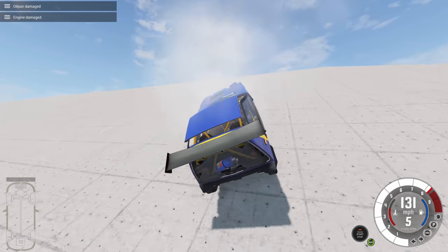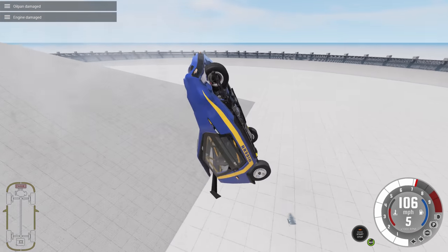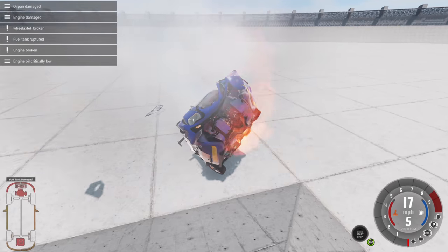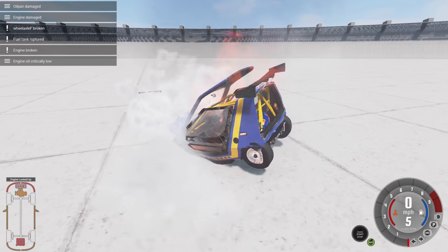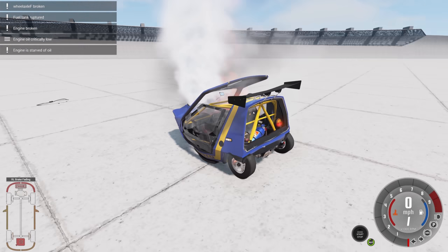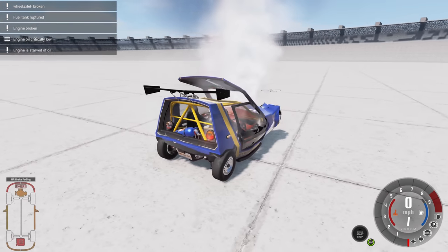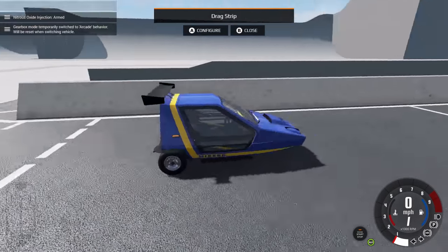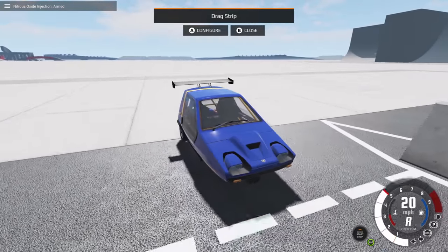Now let's go flying. Beautiful flight. How about a beautiful crash? Yes. Oh, fire! Fire bad. Drivers should get out of car. Nah, too lazy to go on foot. We're going to take a look at the damage from here and then reset it to the drag strip and go explore a different area.